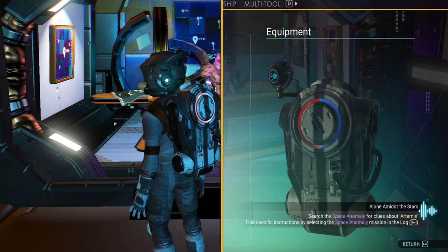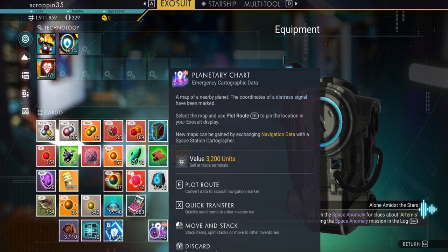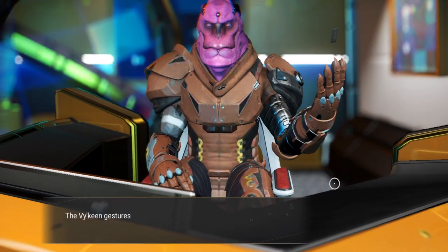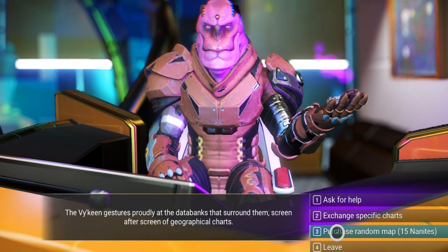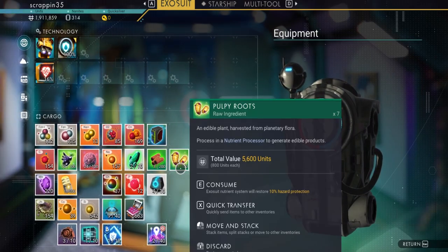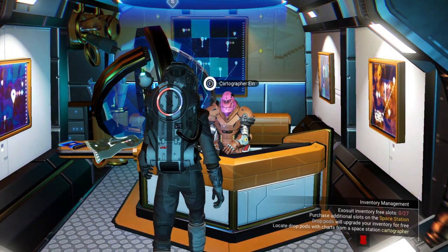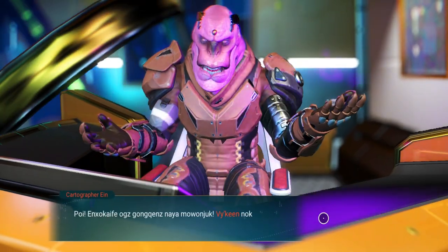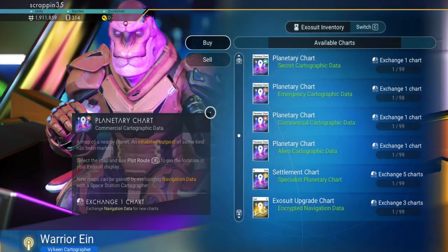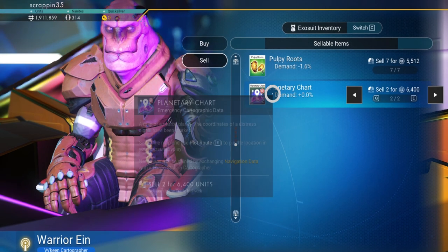Let's see here — it's a planetary chart. Is it the one we want? No, it's not. Let's buy a couple more. Is it a planetary chart? Yes, but they're both ones we don't want. So you are looking for a specific type that will be marked in red — its words will be in red.